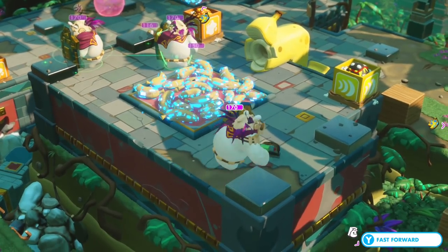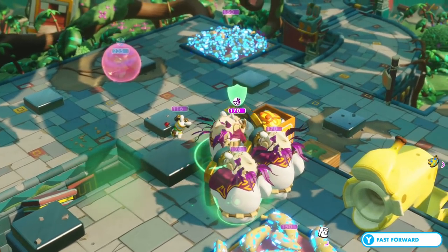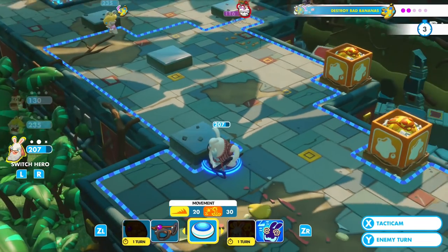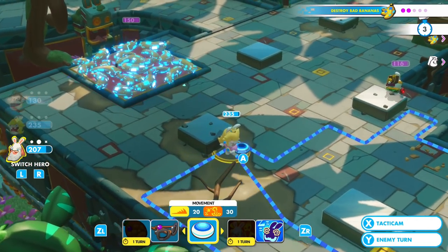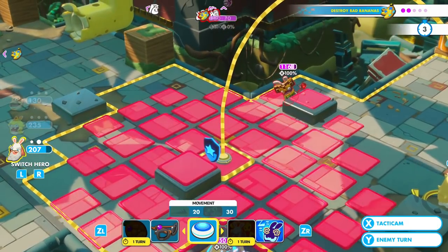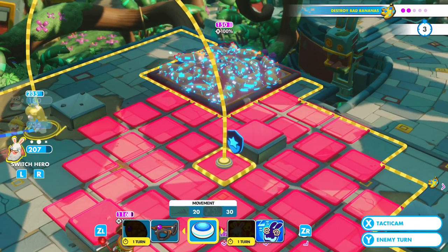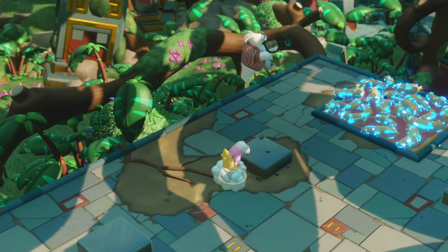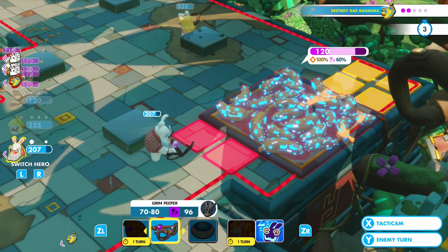He can't shoot me from there. I'm surprised they haven't left yet with all that honey there. I'm really inclined to just hit the honey. I'll move up over here, try to bounce and land right here — unless I want to land there and help do some damage to him. Actually I want to be as close as possible and do damage to the bad bananas too. Only 30 damage to the bad bananas but it's another nice solid hit.